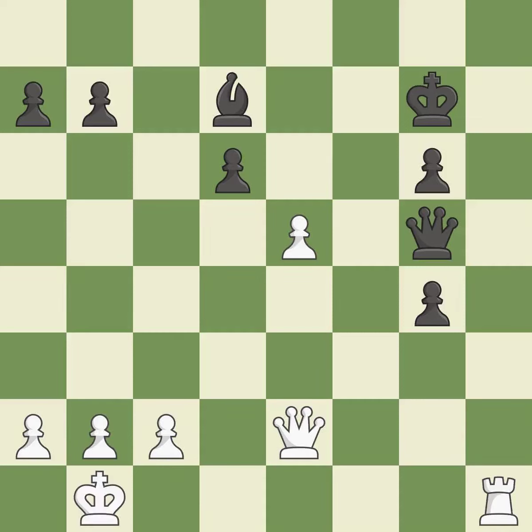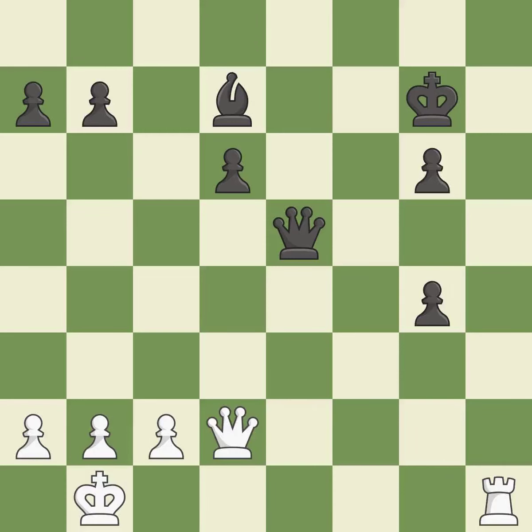Only one move worked there, and this wasn't it. This overlooks an opportunity to block a check from the opposing queen — it is a mistake. This is a missed chance to imply that winning a rook is possible — it is incorrect. The queen is now on a square that is more secure. As a result, the bishop may now control more squares because it is in a better position.